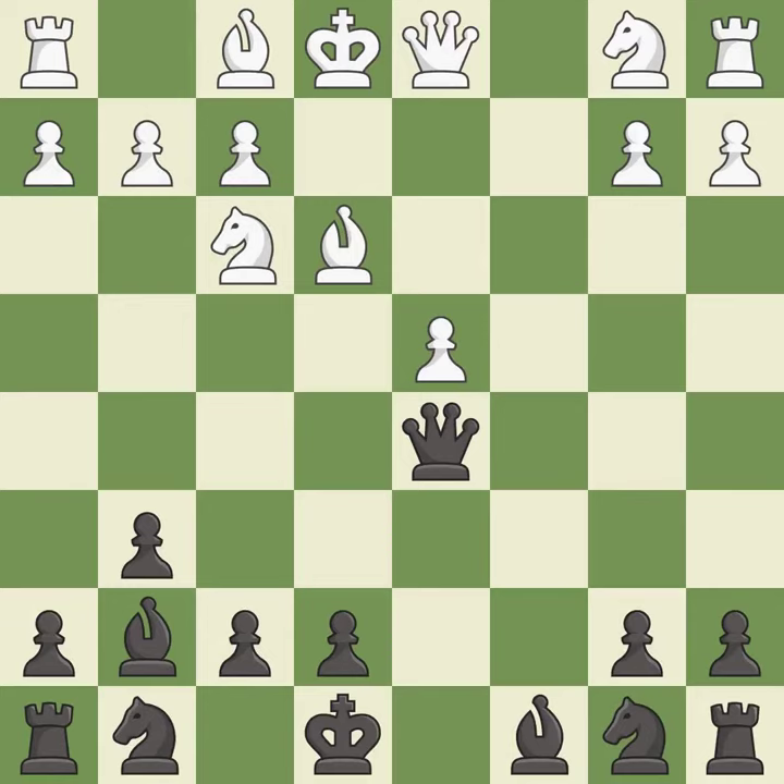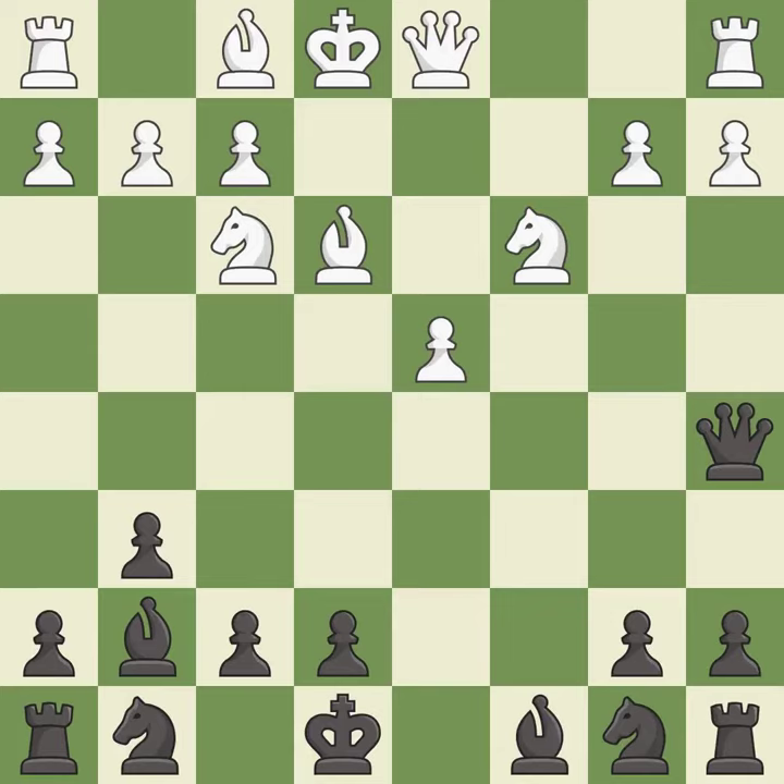It is the last book move. This blocks the check from an opposing queen. This develops a knight off its starting square, getting it into the action. This activates a bishop by developing it off of its starting square — it is excellent.